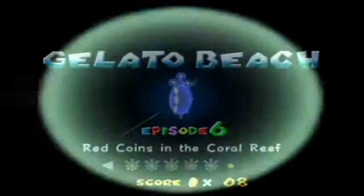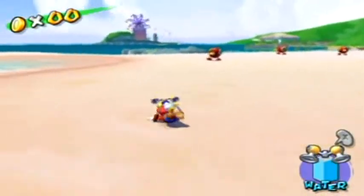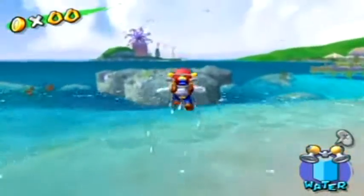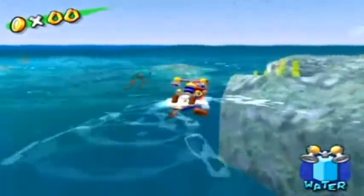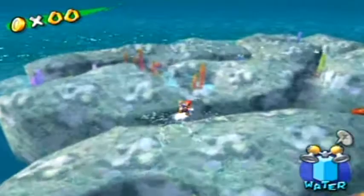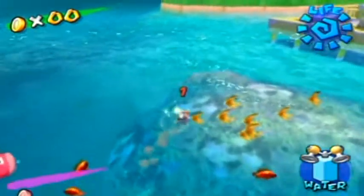The next one in Gelato Beach is Red Coins in the Coral Reef - this is another small section of this level I haven't shown yet. It's actually kind of a beautiful scene with the coral. Go over here and you can see the coral reef - there are two coins in each section of the coral reef, and there's also coins carried by a school of fish. Section one is here, section two is just over there, and section three is off to that area.